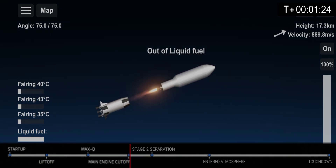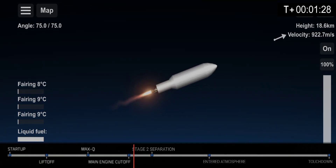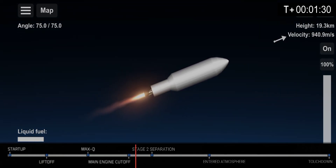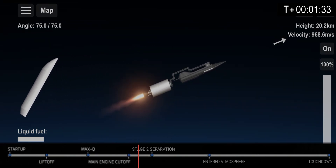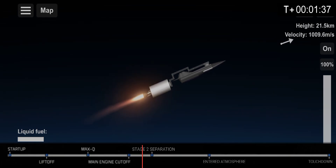Stage 1 separation confirmed. Fairing separation confirmed. Now you can see the Space Dark Star.